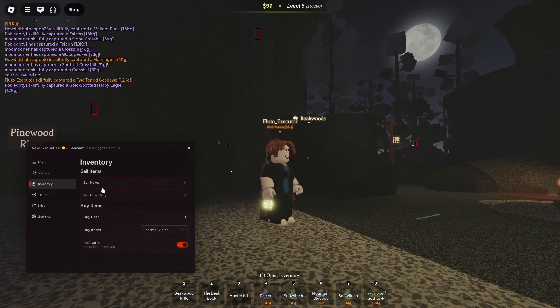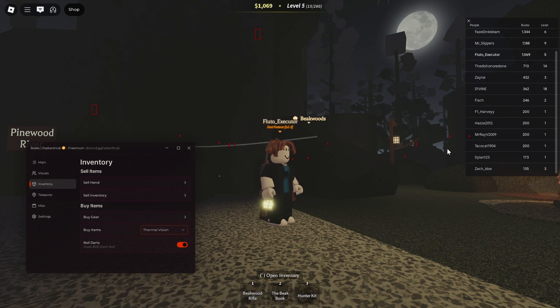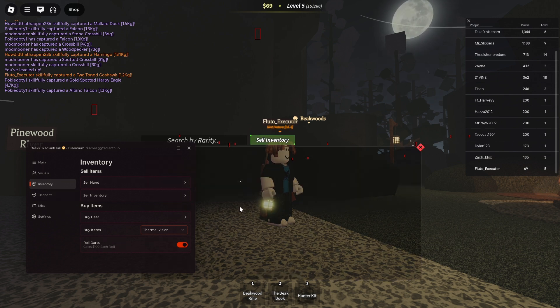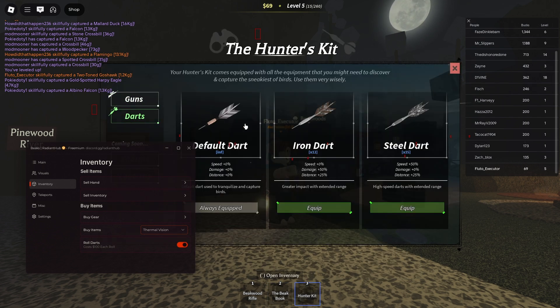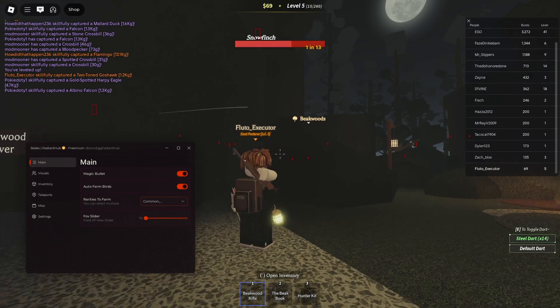For inventory, we're going to do sell hand. We've got sell inventory. How much money have I got at the moment? I have 97 bucks. So we're going to go to sell inventory and now we have 1000 bucks. And now I've just put it on to buy arrows — buy darts — as you guys can see. So let's open our inventory. We've got the books as well and then the hunter kit. So if we go to darts, we can buy darts. I've got much more darts now.